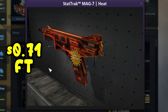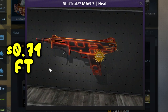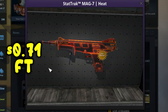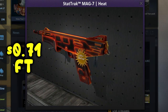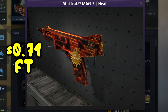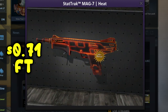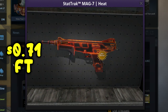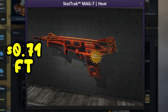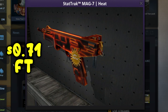The second skin on the list is the StatTrak MAG-7 Heat Field Tested — I call it the Swag 7 because it has swagger. It goes for around 71 cents on average. It's honestly a great skin to have, especially for a MAG-7. There's black and then there are edges that glow — it looks really nice. I'm guessing they named it Heat for a reason because it just looks like heat coming off that gun. If you want a MAG-7 skin, this is a great one under a dollar.